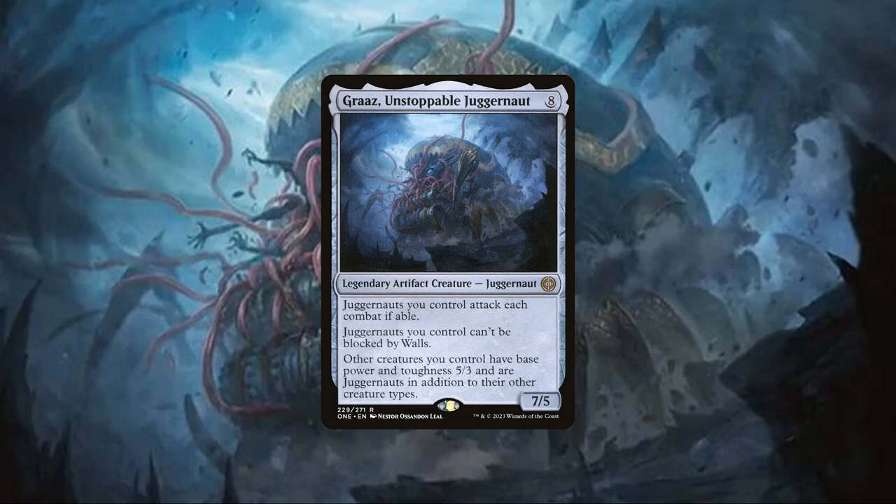Let's planeswalk back to New Phyrexia and observe Graz, the last of the mighty levelers — fearsome war machines created by Memnark when he ruled Mirrodin to crush anything and everything that opposed him. They were once beyond number, but now only Graz remains, having outlasted even its creator, but still following its long-dead master's directive. Mirran or Phyrexian, it's all irrelevant — they are all enemies of Memnark and must be eradicated. And so it continues to stalk New Phyrexia, doomed to follow the will of a long-dead madman. Now that we know a bit more about the commander and playstyle, let's start looking at the deck itself, starting with the creatures.